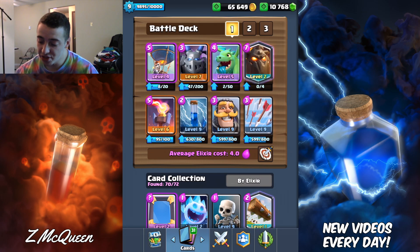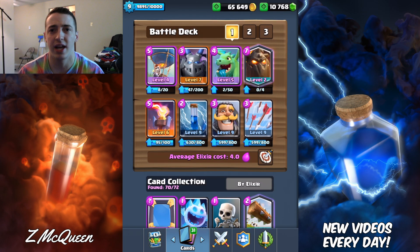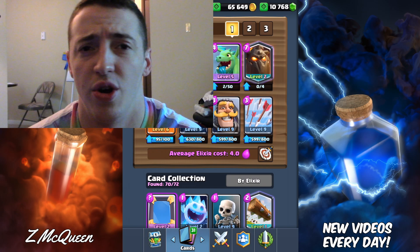I am glad you asked. Nothing in my deck is worth zapping except for the inferno tower. That's the only thing that you can reset and get good value for a zap. Some people try to zap the balloon when it gets close, but nothing is locked onto that balloon because very rarely do I just send the balloon in alone. So whenever you get that balloon toward the tower and it takes that tower down, it just gets one hit off and you're like, oh, that was so worth it.